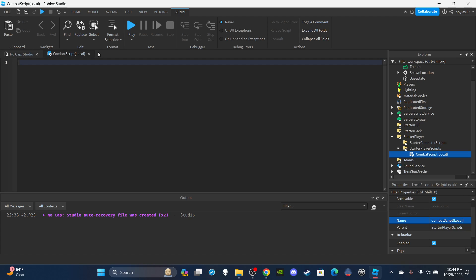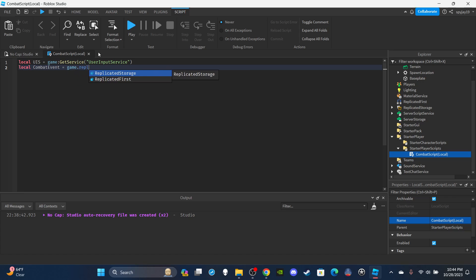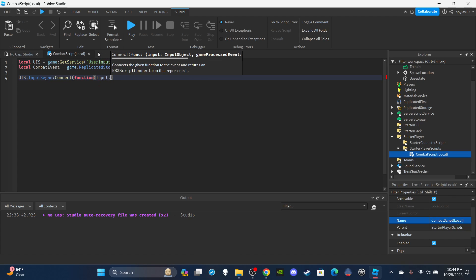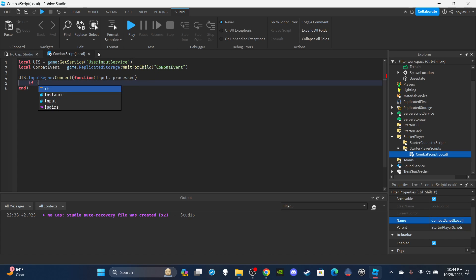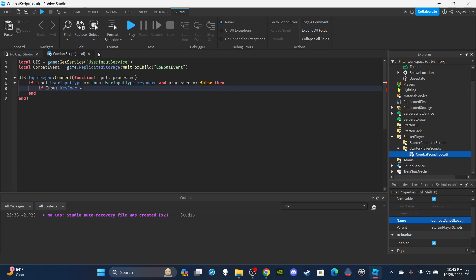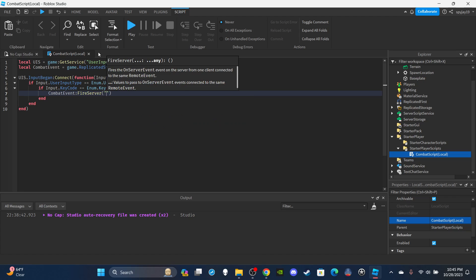First we need two variables. Get the User Input Service: `local UIS = game:GetService('UserInputService')`. Then get the combat remote event: `local CombatEvent = game.ReplicatedStorage:WaitForChild('CombatEvent')`. Then set up the User Input Service function: `UIS.InputBegan:Connect(function(input, processed)`. Then: `if input.UserInputType == Enum.UserInputType.Keyboard and processed == false`.